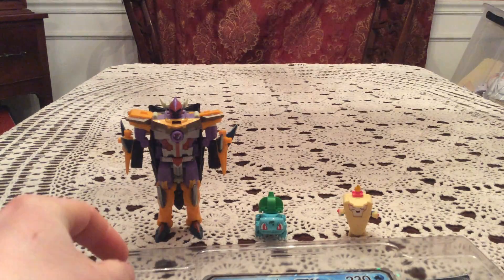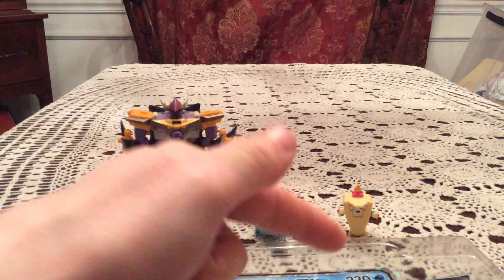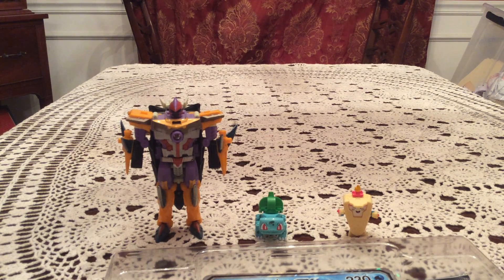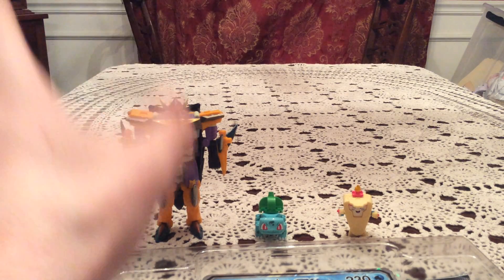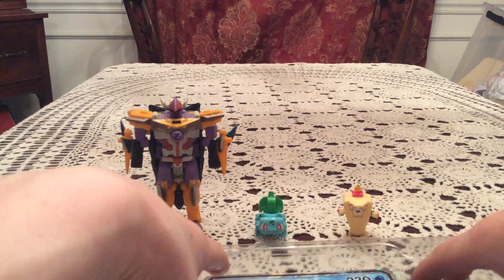All right, so in the background today we have Sharkton and Bulbasaur as always. This little guy is another bot, and its name is Frosty Freddy — all one word — and then Frosty Face — all one word. Interesting mouthful of a name.